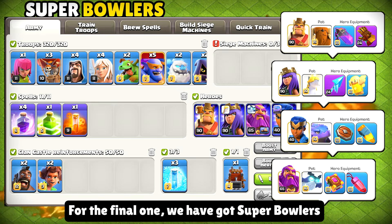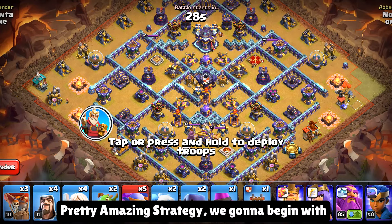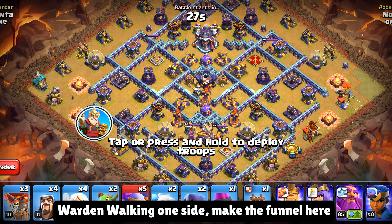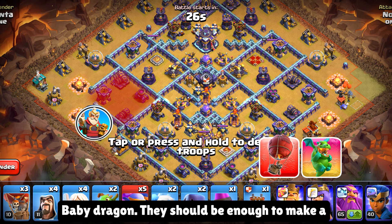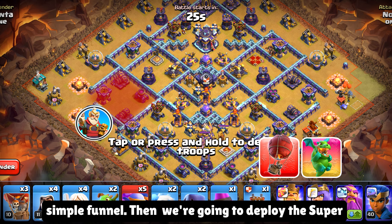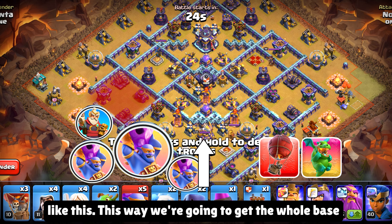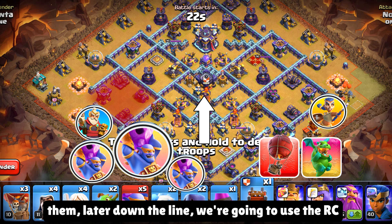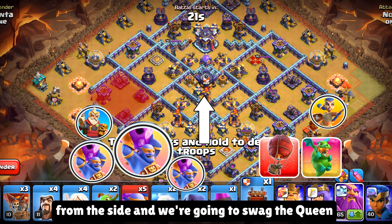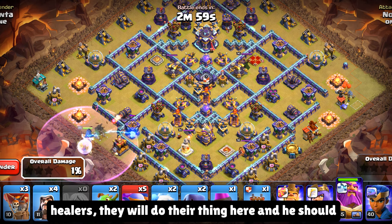For the final one, we have got super bowlers — pretty amazing strategy. We're gonna begin with warden walking on one side and make a funnel here. On the other side, we're gonna use balloons and baby dragon — they should be enough to make a simple funnel. Then we're gonna deploy the super bowlers from this side and make them wrap around. This way, we're gonna get the whole base down since we have got the log launcher along with them. Later down the line, we're gonna use the RC from this side and swag the queen ability again. Let's begin with the warden and healers.